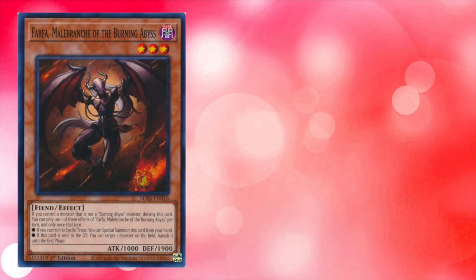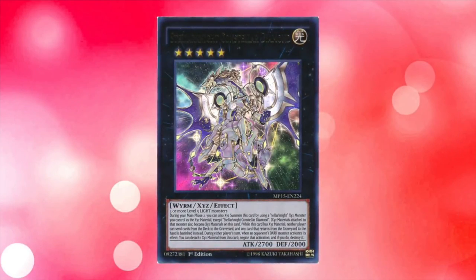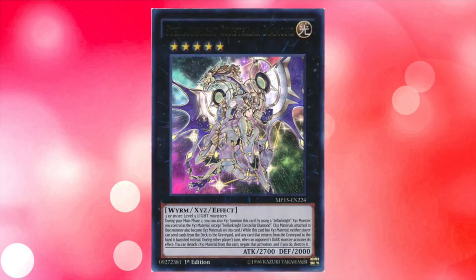Notable cards in this set include Farfa, Malabranch of the Burning Abyss, Cleeffort Monolith, Unizombie, Nefshadal Fusion, and a card that would bolster Satellar Knight to combat the Burning Abyss Shadal meta: Stellar Knight Constellar Diamond.